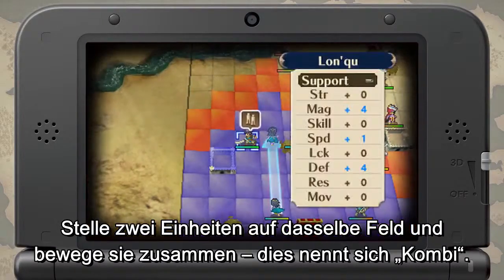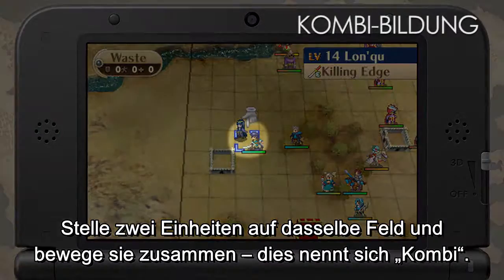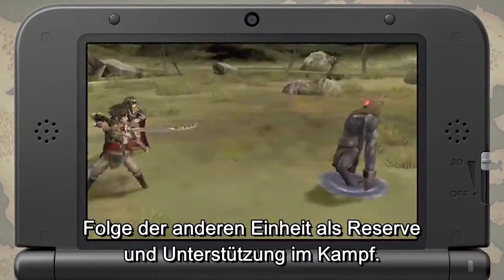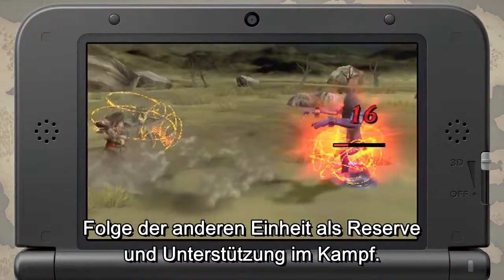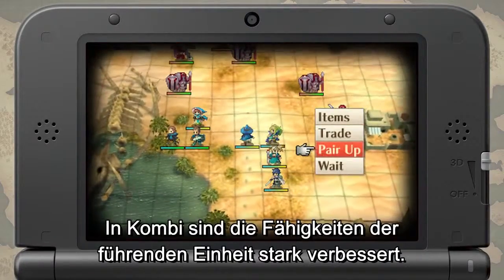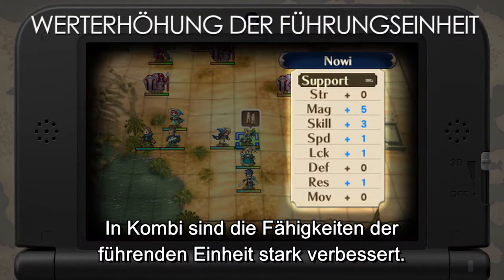Put two units in the same square and move them together. This is called pairing up. Tag along with the other unit as his backup and support him in his battle. When paired up, the lead unit's abilities will be greatly enhanced during battle.